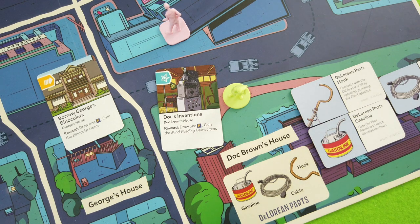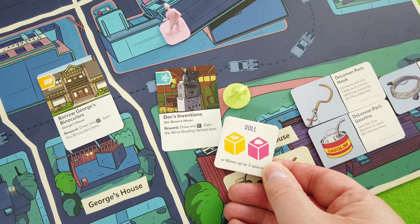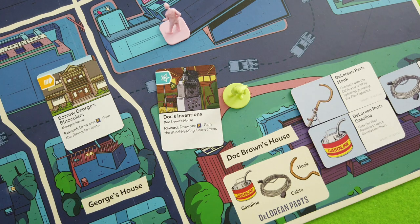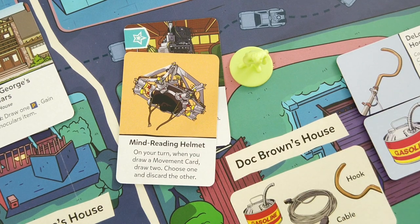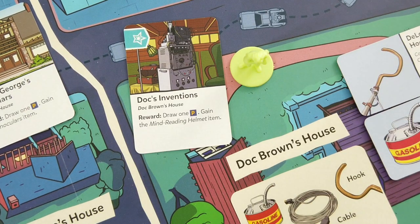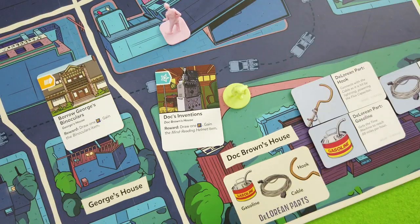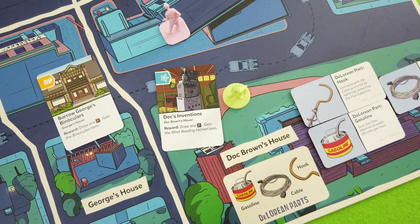We're at eight tokens so we have to discard. This new tile is extremely valuable for Doc - we can get rid of one of his science dice for this one. Unfortunately we can't use it this turn, but that was a great draw. We also get the mind reading helmet item. On your turn when you draw a movement card, draw two and choose one - discarding the other. That's so cool! And it refreshes before we take our action, so we can use it right away.